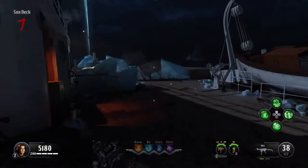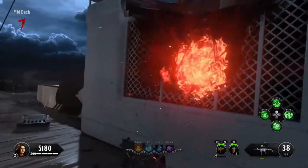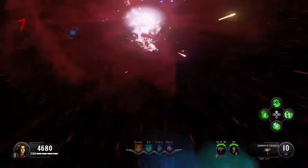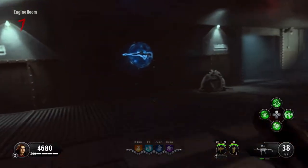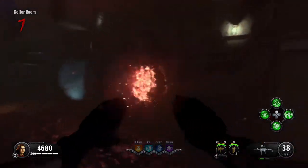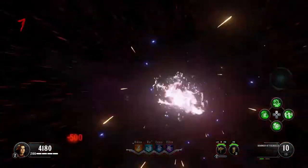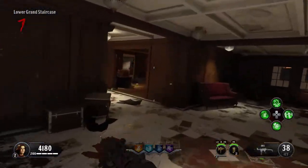We're now coming up on the third teleporter travel pad, which is here. We're going to spawn in the engine room but we're underwater, so when this happens you want to turn around, follow around going to the boiler room, and then this will be your next teleporter, which will take you to a place called Millionaire Suites.